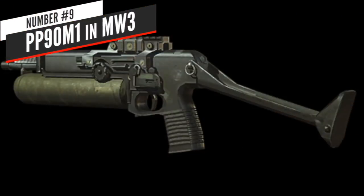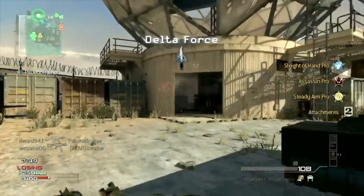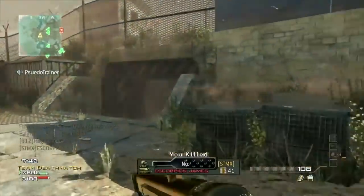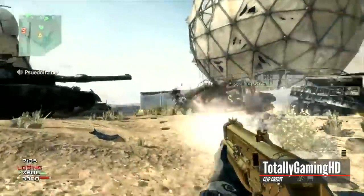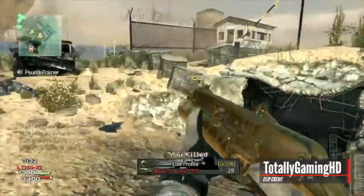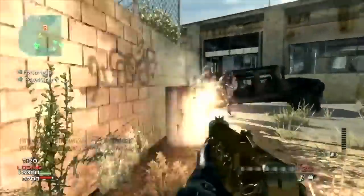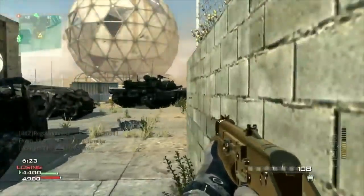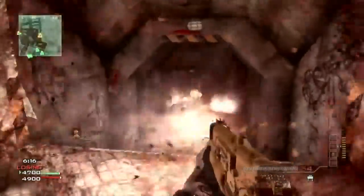At number 9 is a lesser-remembered SMG: the PP90M1 in Modern Warfare 3. It's lesser remembered because it was overshadowed by the MP7. The PP90 was a total bullet hose that fired at 1016 rounds per minute while dealing a maximum of 42 damage per bullet, making it one of the hardest-hitting guns on this list in terms of individual bullet damage. The downside was its small 36-round mag that you'd burn through in seconds, but the sheer melting power and cool look — especially running Sleight of Hand — made it worthy of the top 10.